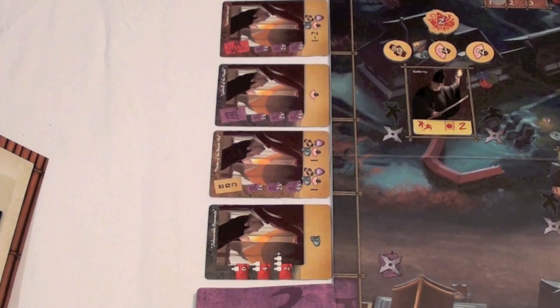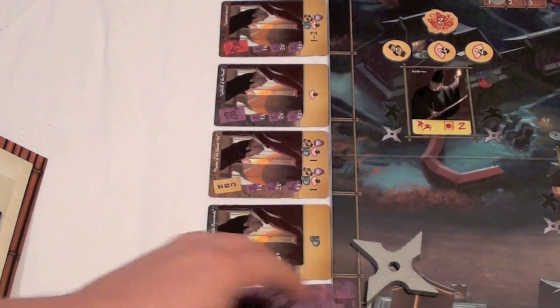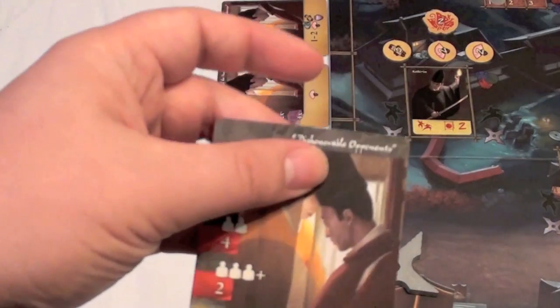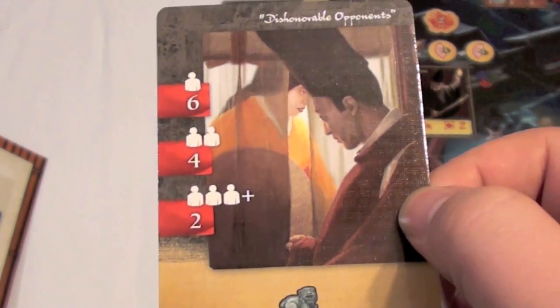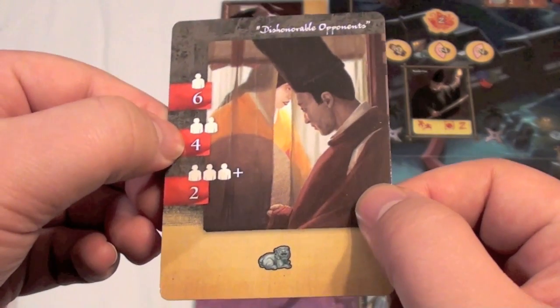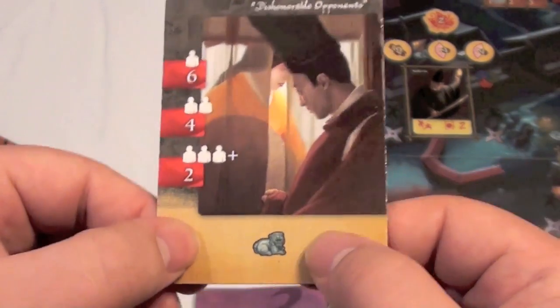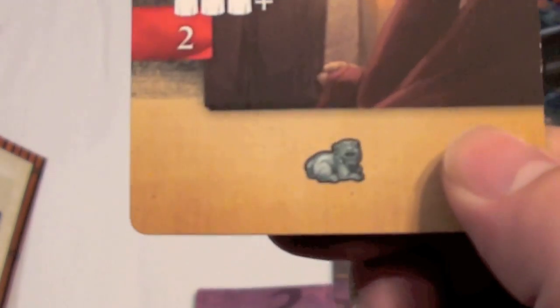The fourth area you can place on during your turn is the pavilion. These are cards that are multipliers for the end of the game — you simply place your shuriken and then turn in goods to get one of these cards. Let's take a look at this card: he's going to give you points based on how many players have cards like this. If only one player has this card, it gives you six points; two players, four points; three players, only two. In order to claim it, you're going to need one of these little jade lion statuettes.